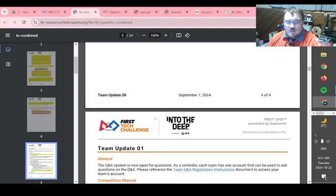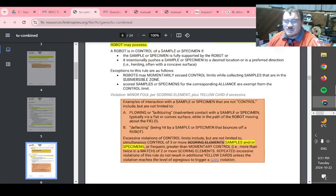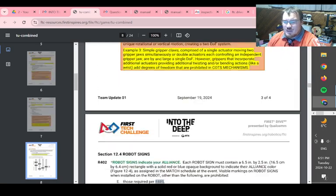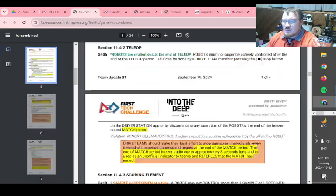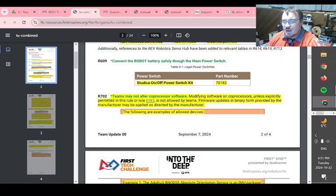Team Updates are where we go in and change rules or wording on rules slightly. Nothing major has changed — most of it is very specific language — but sometimes things get missed in the game manual and need to get fixed. For example, we realized the Studica power switch was not listed in the game manual, but it is indeed a legal power switch. So if you have that Studica power switch, you can now use it because it's been added — that was a clear omission.